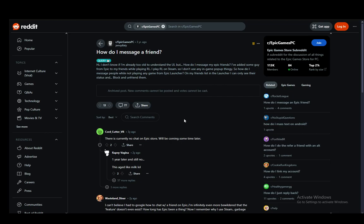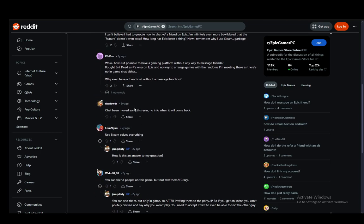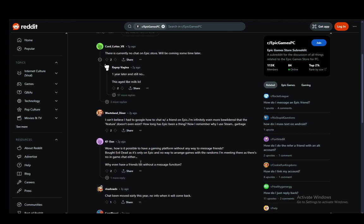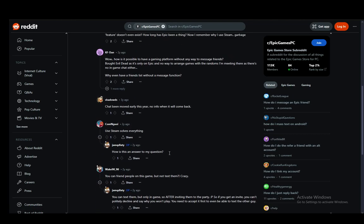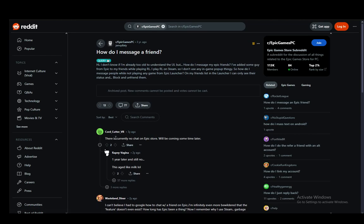As you can see I'm on a Reddit post where this person is asking exactly how they can message their friends on Epic Games, and there are several answers which I'll be going through. The main one I want to go over is this one — since you can only add friends but you cannot text them or actually contact them through the launcher itself.